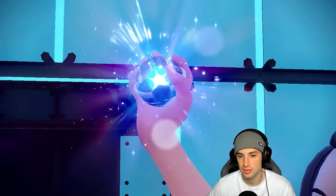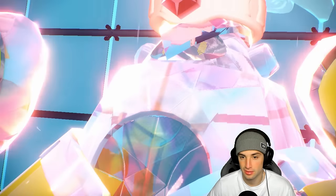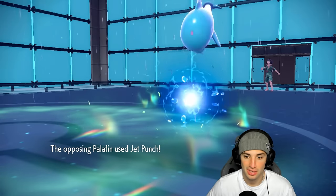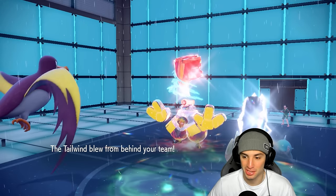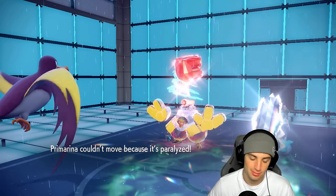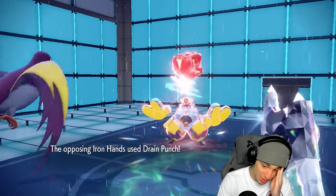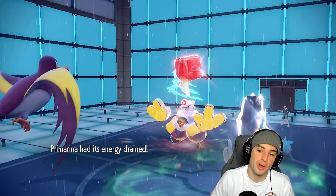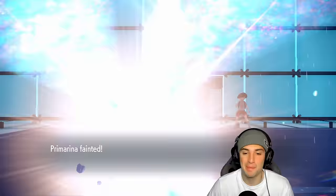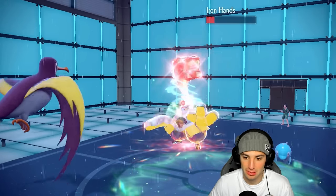They Terastallize Palafin and Iron Hands comes out going Fighting Tera. He wants to KO me and get back HP. I'm setting up Tailwind so Primarina can outspeed even while paralyzed. He goes Jet Punch — we live on one HP! This little dolphin is still packing a punch in the rain. The Tailwind gets set though — and then drain punch into Kilowattrel... no, into Primarina. And now I can attack Iron Hands with Thunderbolt since it's not gaining HP.